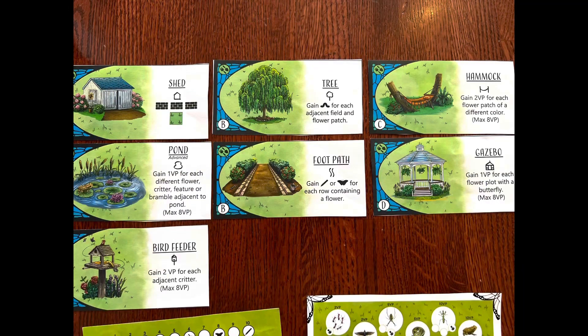What are features? At the start of the game, you'll have a set number of features that everyone uses for the entire game. Features do things like give you bonus actions or end-game points. For example, the shed feature: when you use the gardening tools icon to draw a feature and choose the shed, it goes into one of your fields. The shed lets you do three bricks and add a field to your garden board — a bonus action feature.